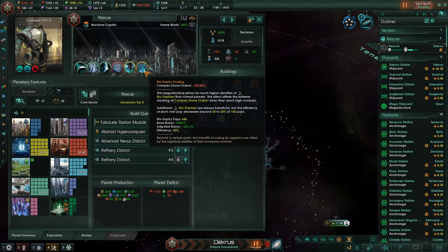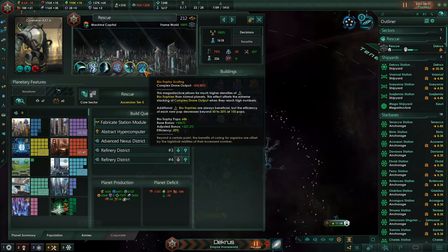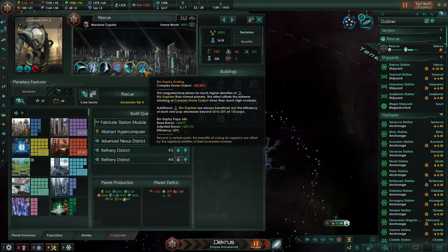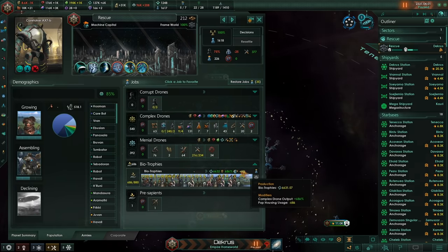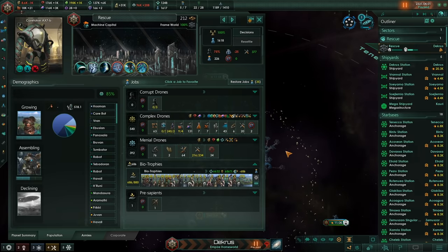This megastructure allows for much higher densities of Biotrophies than normal planets. This effect offsets the extreme stacking of complex drone output when they reach high numbers — additional Biotrophies are always beneficial, but the efficiency of each new pop decreases beyond 50. So, still a benefit, just less insane than I originally thought. To be fair, we're still getting so many, it's still going to be a huge thing.